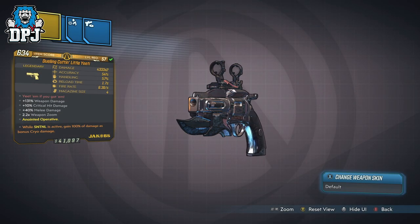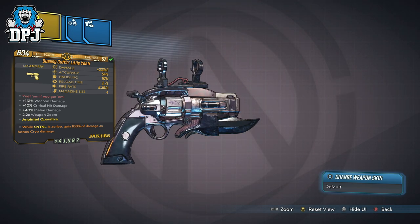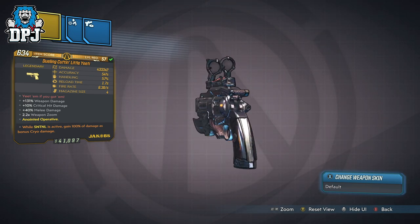So this Yeti pistol is a dedicated drop from the Yeti boss upon Skittermore Basin, and the route to this boss you will find at the end of this video.